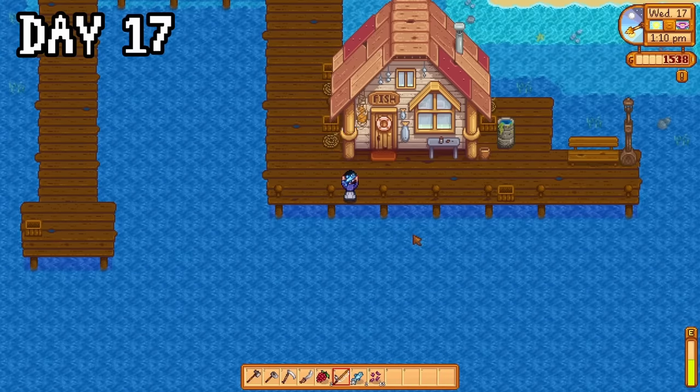On day 71, I found out I finished the big cranberry order — I'll take the extra gold, thank you. And I got this mini shipping bin in the mail from Lewis which I stored straight in a chest because I didn't know where to put it yet. I promptly forgot about it. At this point, I finally had enough gold to purchase the 25k bundle which meant I now finished the vault room. I went home to place my first crystalarium and popped a diamond in it, before heading over to Clint's to spend the remaining gold on upgrading my pickaxe and a buttload of yams from Pierre's.